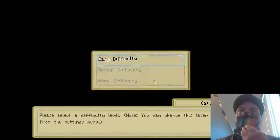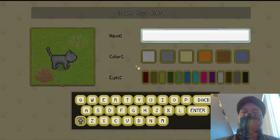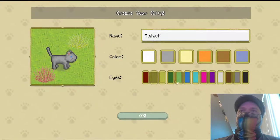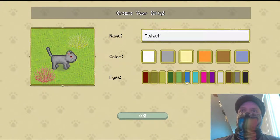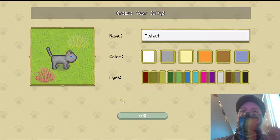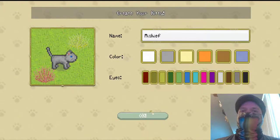We have an empty slot. Now we did try — we played a little bit of this, so I'm not going to lie to y'all, because I never do during my Let's Plays. I'm going to call him Mischief. I think it's a good cat name, eh? Jet black eyes — red like the devil. Which way are we just going to go with? A pretty blue. Yeah, we'll go with that. I don't want to make him exactly like my cat, because that'd be kind of weird. So let's hit okay.